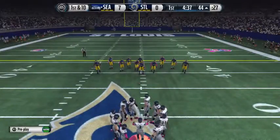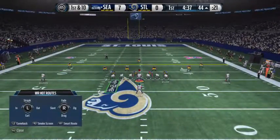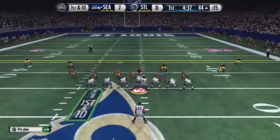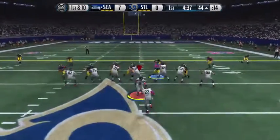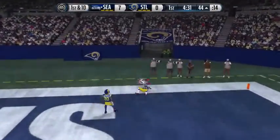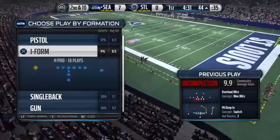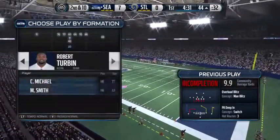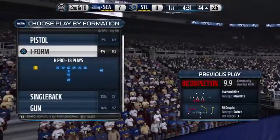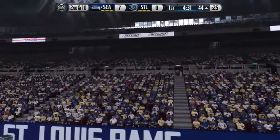They come to the line of scrimmage — first down. Play-action Wilson, looking for Percy Harvin. Almost intercepted that time. The defense did everything right — they were in the right spot, they were smart, they read the quarterback's eyes, but they dropped the pass. The Seahawks had to put last week's heart-wrenching loss behind them and they've done that so far, although they've got another game that might be coming down to the wire.